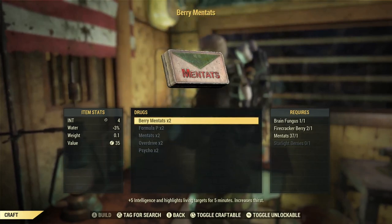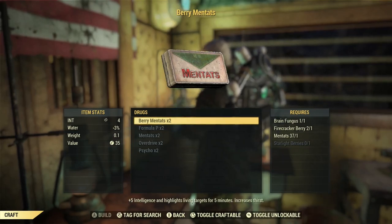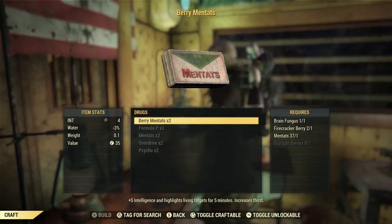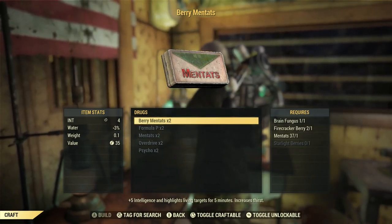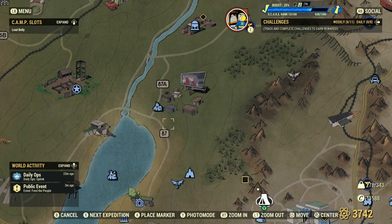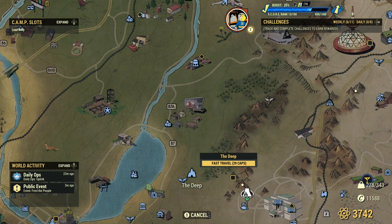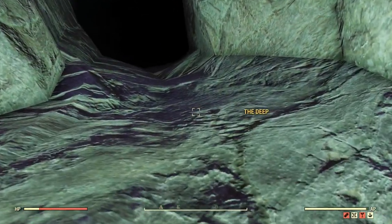Looking at berry mentats, the ingredients are brain fungus, firecracker berry, regular mentats, and starlight berries. Starlight berries are the bane of my existence and I'll show you where I usually go to farm them — it's a bit of a pain and requires an outfit change. I always go to The Deep, which is located just south of Summersville, where I also usually farm books and reset my junk list.